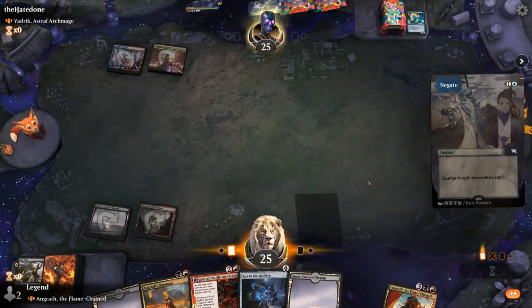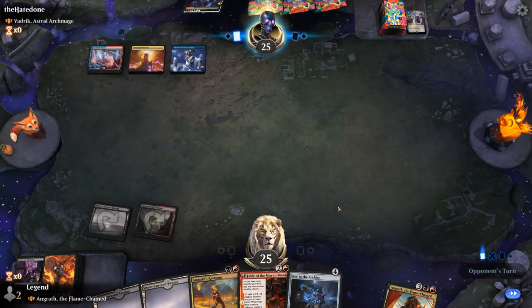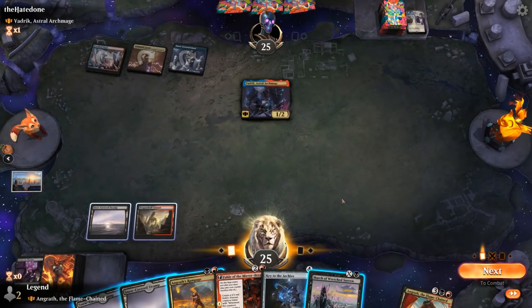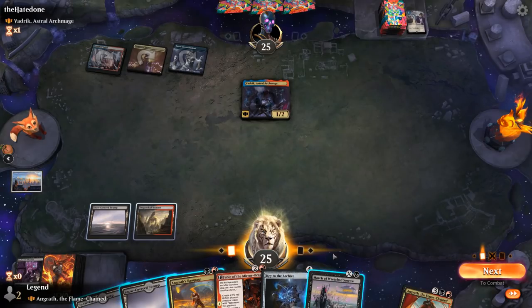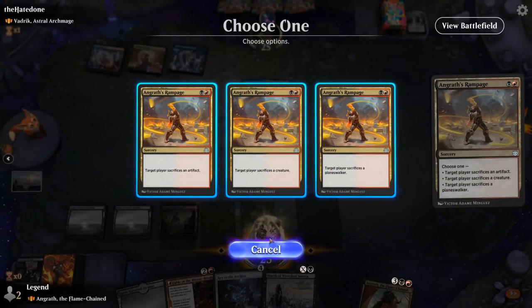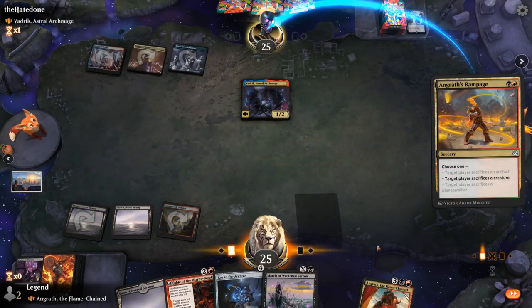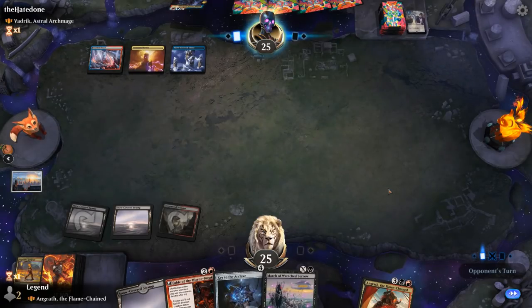Will we see Vadrik or does our opponent wait? Now we face an interesting decision — do I want to kill Vadrik or play Fable? Feels like a mistake to let them untap with it. I can either March for 2 or Rampage. March being an instant is a bit more flexible, but I'll just go for the Sorcery Speed Rampage, even though it can deal with artifacts and Planeswalkers. I don't expect a blue-red spells deck to have many Planeswalkers. Given that Vadrik provides a discount, they don't need as many ramp artifacts.